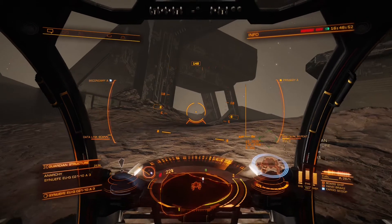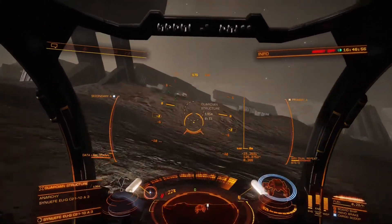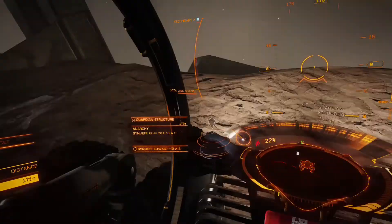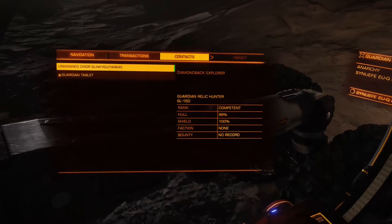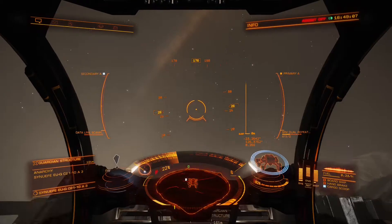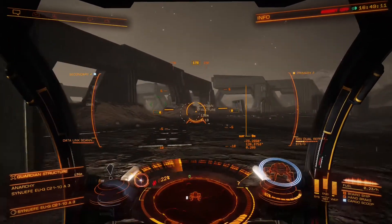Once you are at the site, you want to be locating destructible panels. Once you get close to one it will appear on the Contacts tab. Destroy it and collect the materials it drops, as these materials are needed to unlock the Guardian Gauss Cannon.